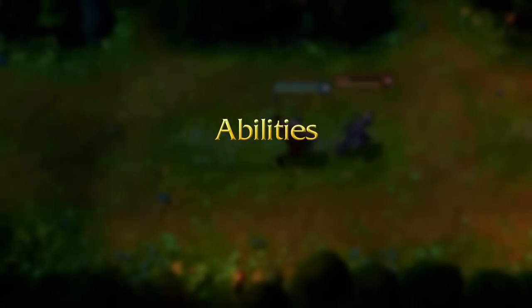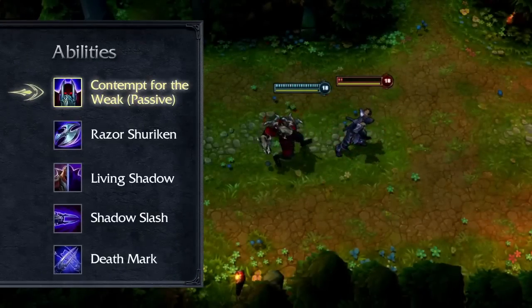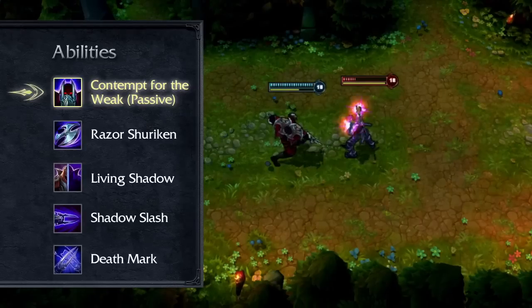Zed's passive is Contempt for the Weak. Zed's basic attacks against heavily injured targets will deal bonus damage based upon their maximum health. While this passive has no cooldown, it can only strike an individual target once every few seconds.